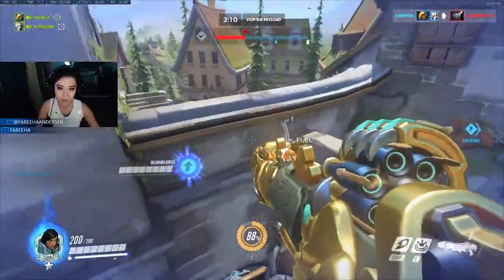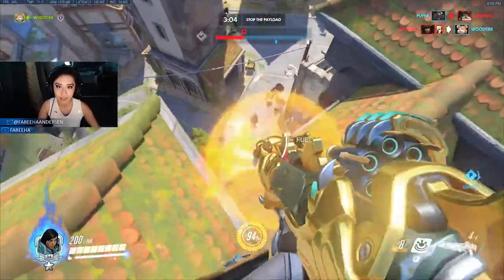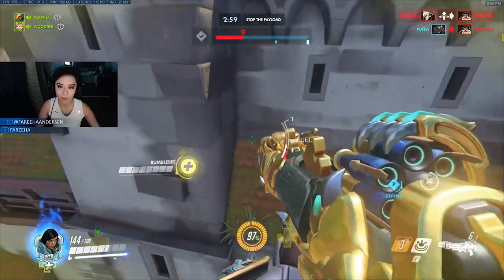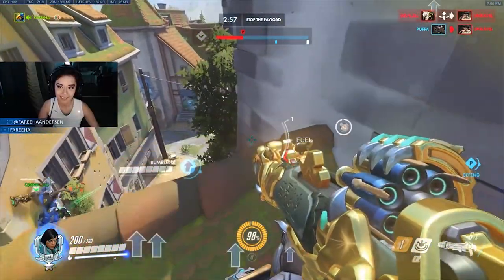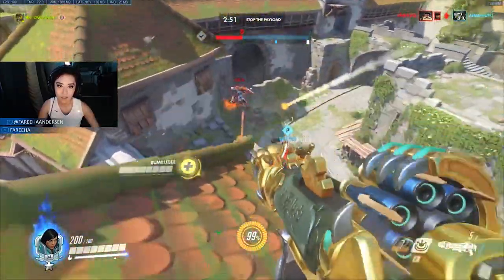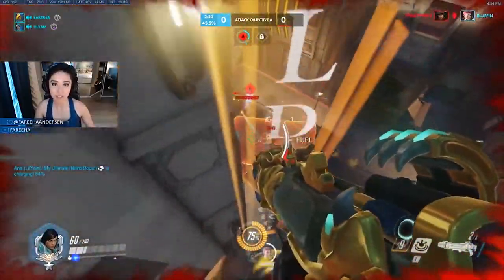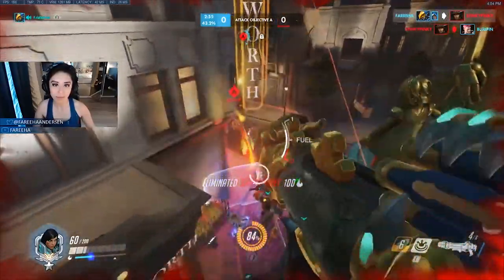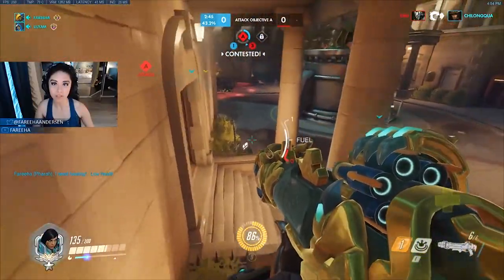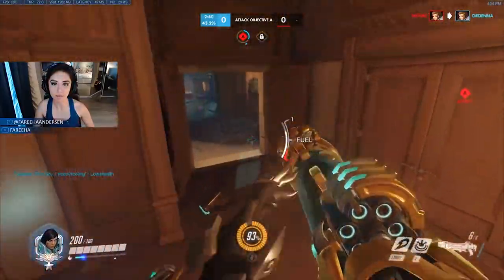Even when diving from afar, if they can already see you and are already shooting at you, you're going to be dead or very weak before you can even get close enough to do reliable damage. Kings Row is a good example. Say you're defending and the enemy has a Widowmaker — what I like to do is rotate around Hotel when their team pushes in. This way she's not looking at me and neither is her team, and most importantly she doesn't have direct line of sight of me when I'm approaching.